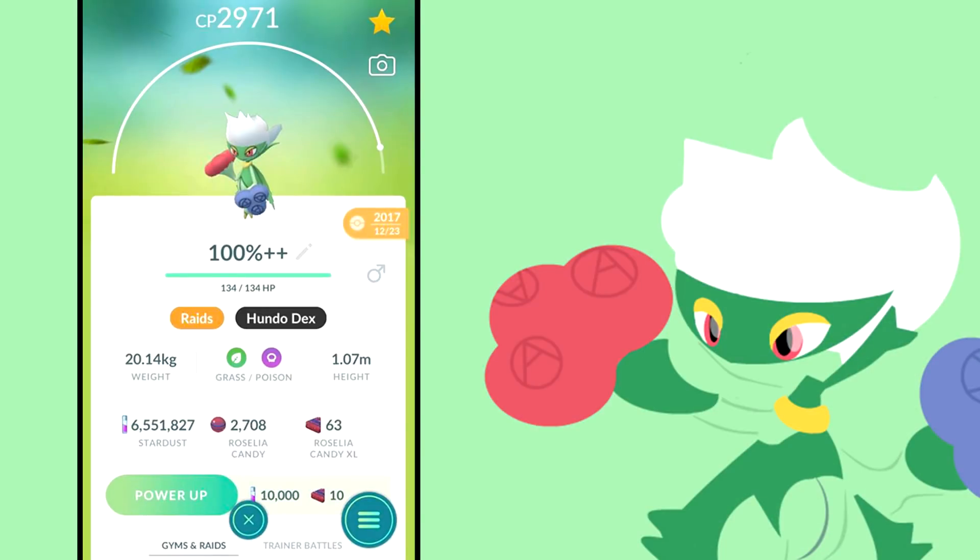For poison types, I'm going to skip this category because none of the shadow Pokemon really make the cut. Roserade remains the best option in this category in non-shadow form.